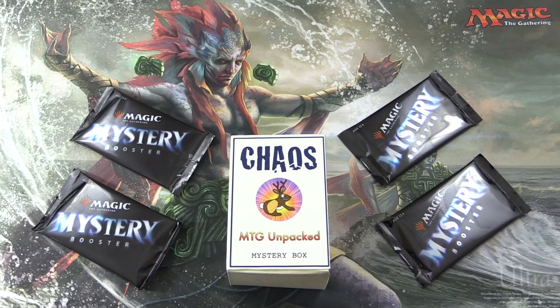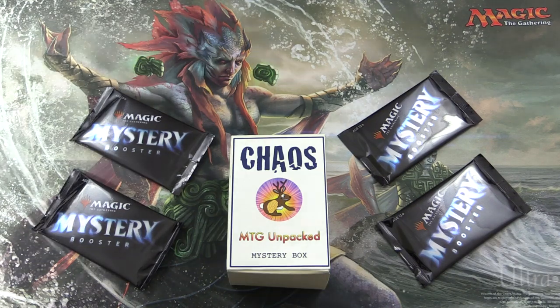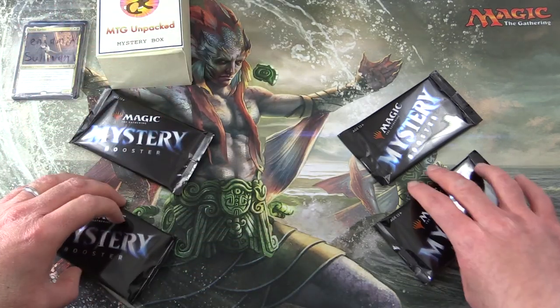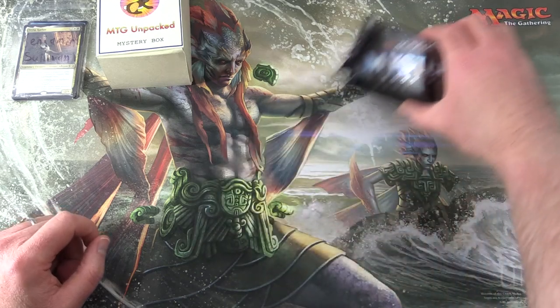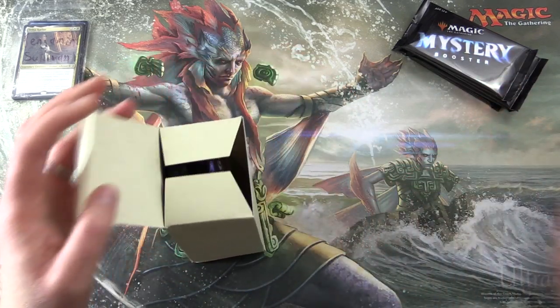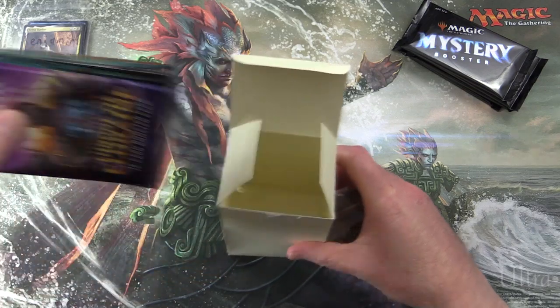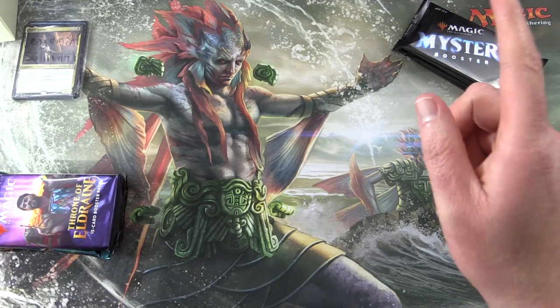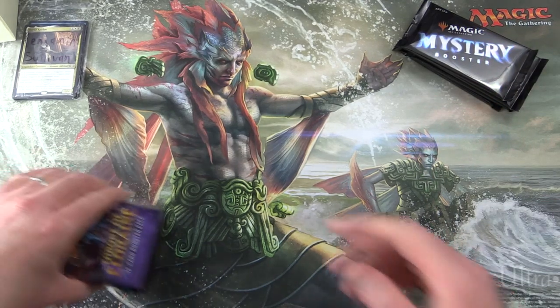Today on MTG Unpacked it's time for some chaos. We're cracking open the last chaos mystery box for March 2020 for one of the patrons. Let's introduce him — it is Benjamin Sullivan. Thank you for being a patron. We'll also be cracking open a little extra mystery packs later in the video, so stay tuned for that. Let's see what we can get for Benjamin this month. The theme this month was legendary creatures. If you missed the other videos, I'll pop a link to the complete playlist up in the corner there.